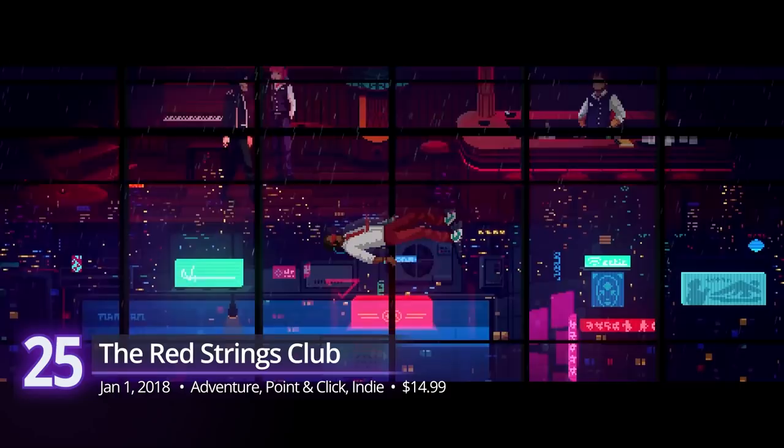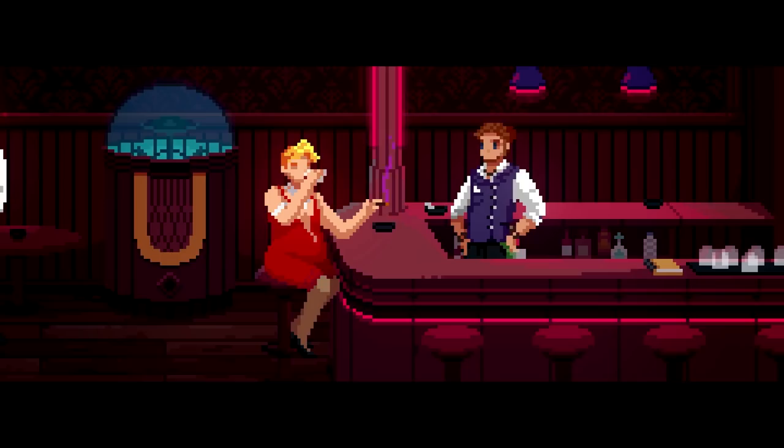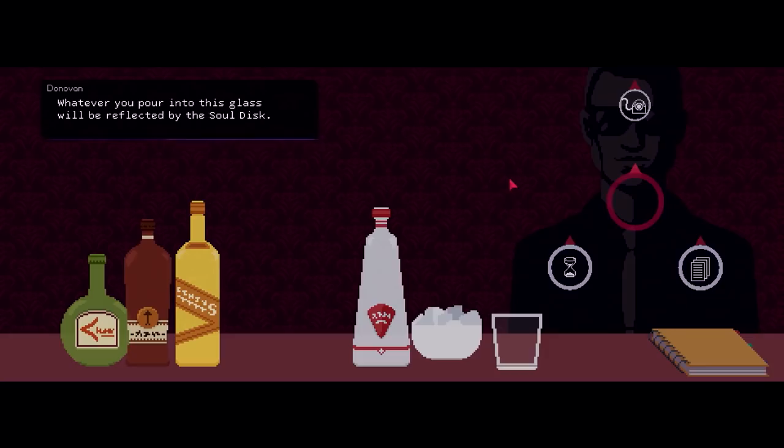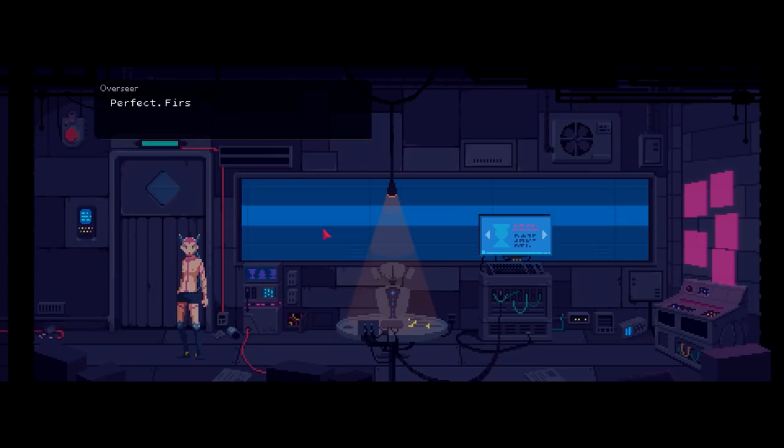Opening the list at number 25, we have The Red Strings Club — an exercise in morality in a twisted cyberpunk society. It's a point-and-click adventure where you play as a bartender tending to sophisticated and odd customers. Experiment with various cocktails to learn more about their personality and uncover the deeper mysteries of its world. Although short, what makes this indie title memorable is its take on relevant social issues despite happening in the far future. Making tough decisions and questioning the meaning of life is The Red Strings Club's lasting appeal. It receives a PlayScore of 8.46.